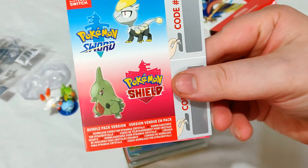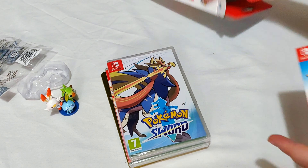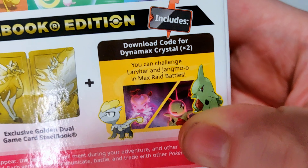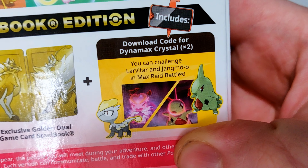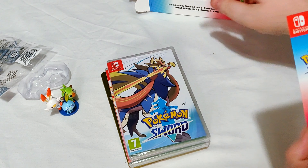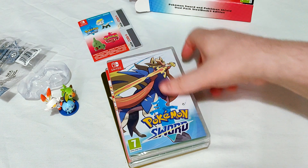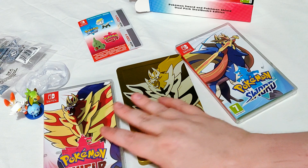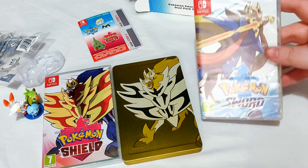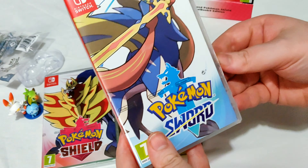As you can see inside, we've got three cases. You also get in here a code for the Dynamax crystals - let's check the back - to challenge Lavita and Jangmo-oh in max raid battles. So that's what those codes are for. We have Sword, Shield, and the Steelbook.